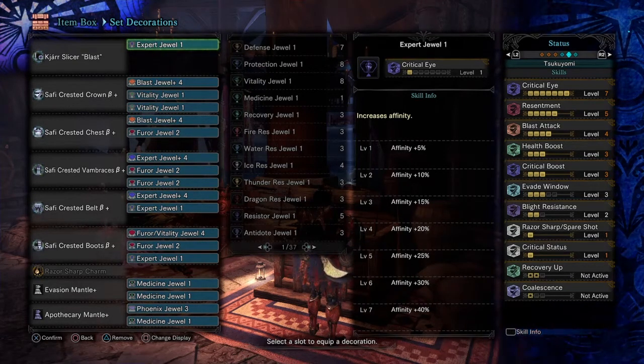I feel like the most important skills in this set are Blast Attack, Health Boost, and Critical Eye, because Crit Boost already comes in the set. Blight Resistance you can make level 3, but I leave it at 2. These are core fundamentals because it leaves you with high affinity so you can use your Crit Status on your Sword and Shield — the status goes off, and your Blast Attack is going to be really high in general because it stacks with the Safi set. Your safety skills are Blight Resistance, Evade Window, and Health Boost, and your offense skills are Critical Boost, Critical Eye, Resentment, and Blast Attack.